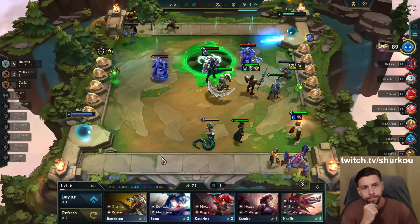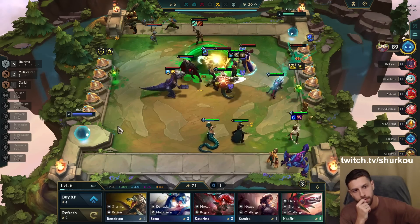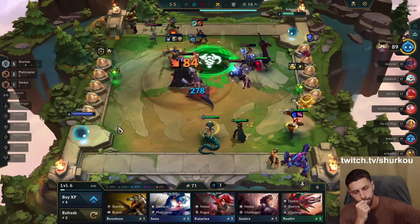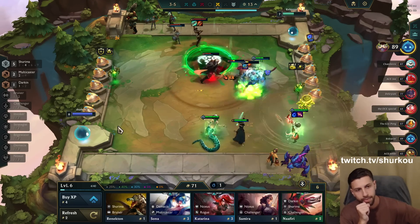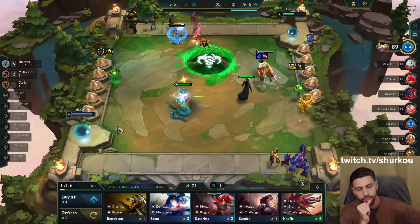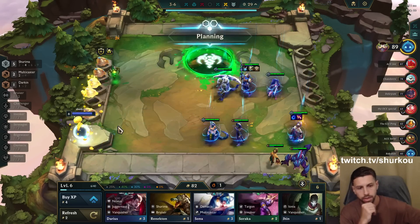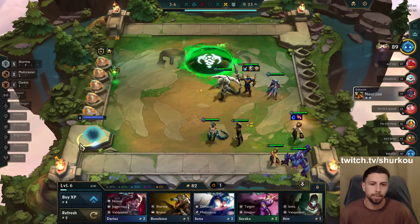I'll level next turn though. This guy already cashed out — I'm gonna lose to him I think. He has some two-stars. I think it was a mistake switching to Jarvan. I should have just bought him and leveled because he only ults once anyway. If he has Gargoyle's and the Shurima emblem or not, he's always gonna ult once — he can never ult twice. So I think it was a mistake itemizing him.